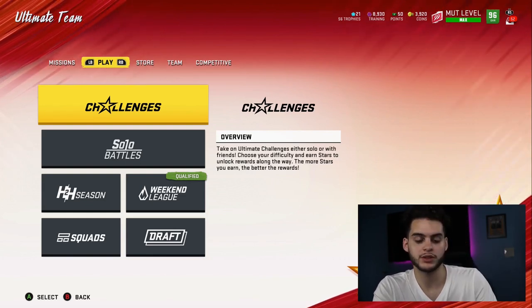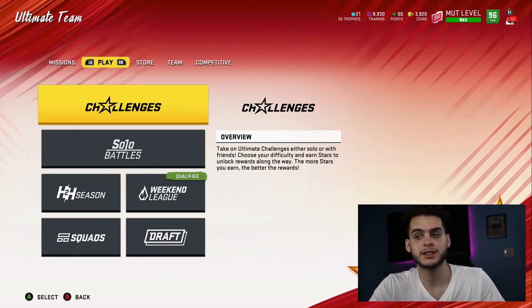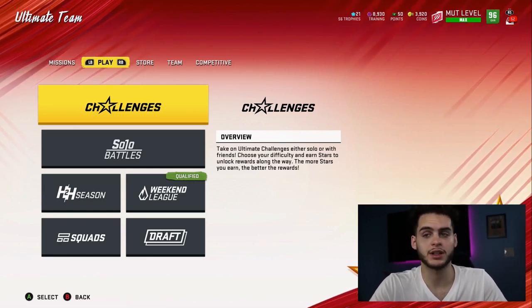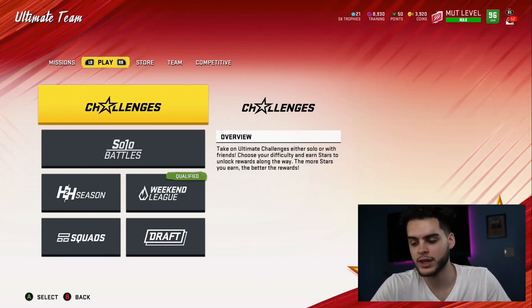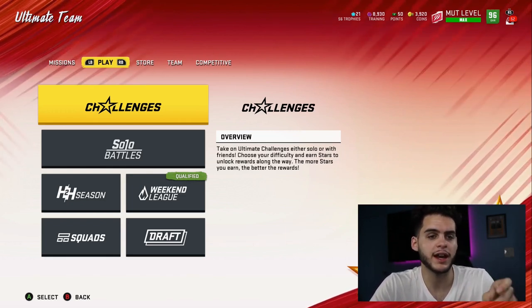I have a notepad here of all the stuff I want to talk about. Starting with the first look when we get into the menus — the menus look solid. Obviously it's not the official menus, just a plain menu, but the color scheme looks solid. When you get into the game, first off I saw some new abilities. I saw a tight out ability, which is pretty cool.